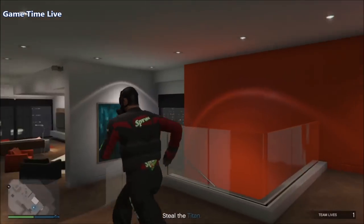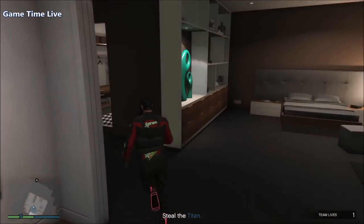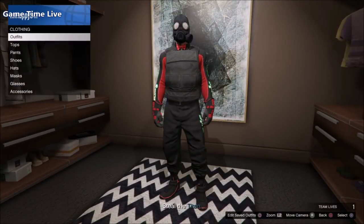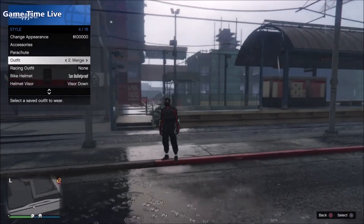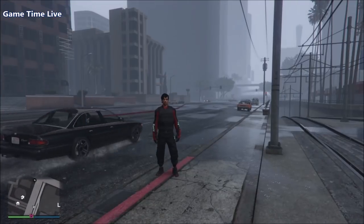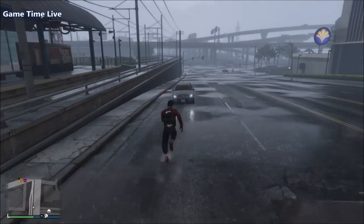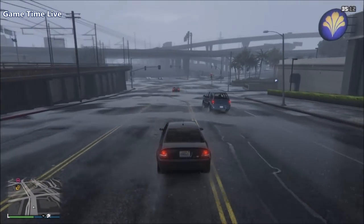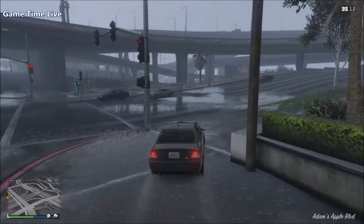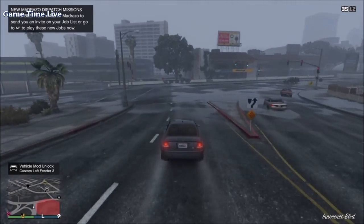Once the glitched piece is removed, go to your closet and save the outfit. Pull up your phone and quit the mission, then wait until you spawn back in online. Apply the saved outfit, remove the gas mask, and finish with whatever accessories you like. This completes the tutorial for this super cool male outfit with the logos and everything. Please leave a like, subscribe to Game Time Live, turn on post notifications for the latest uploads, and I hope to see you in the next video!